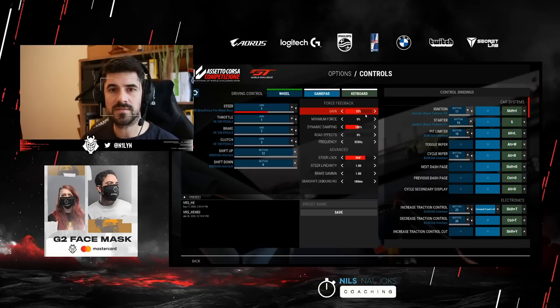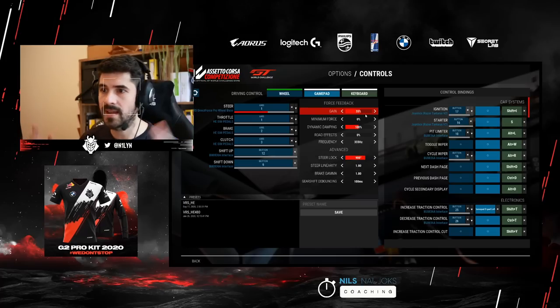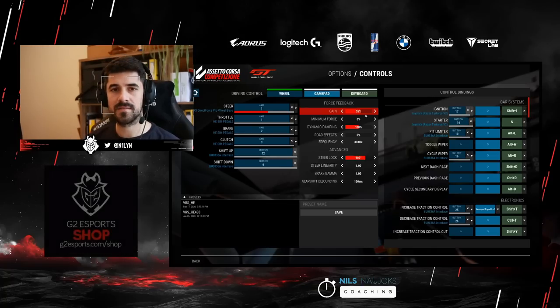The weaker your wheel, the easier you run into clipping, because the game sends so much information that the wheel can't handle it. In your wheel driver software — Thrustmaster, Fanatec, Logitech — especially on weaker wheels, you want to allow 100% of the forces the wheel is capable of. Set the driver to 100% to make sure the motor is allowed to use its full output. On direct drive that's different because 20 Nm is often too much, but on weaker wheels you really want to max out the driver.